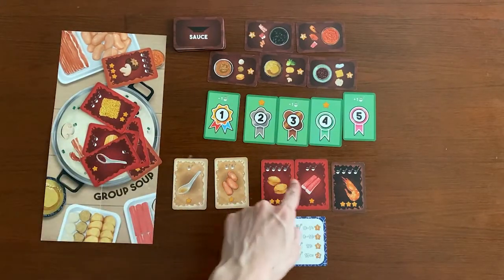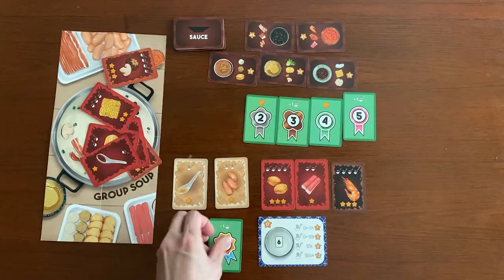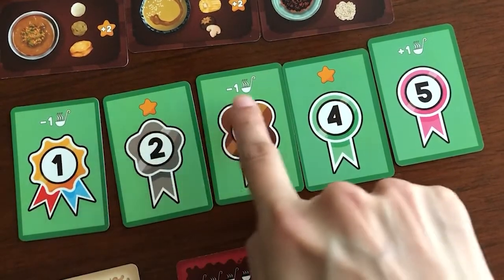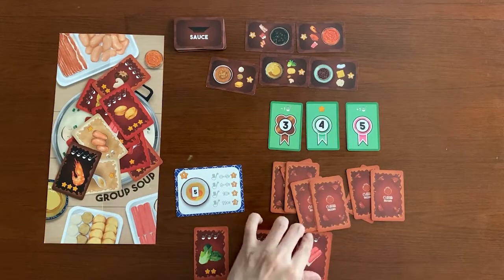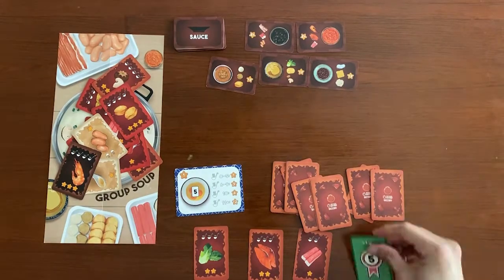Once you feel that you have filled your bowl, you can end your turn by grabbing a rank card that determines the order in which you can select the source cards. Take note that each rank card has a special ability and you may want to pick the one that enhances your scores rather than the one with the highest rank. The last player must end their turn once all other players have ended their turn and take the last rank card.